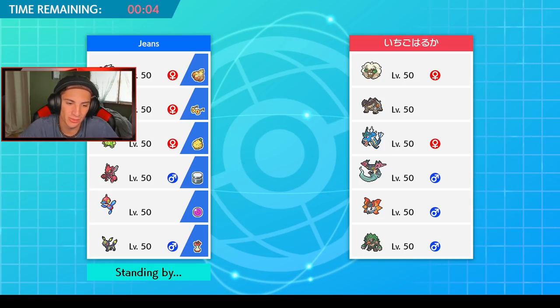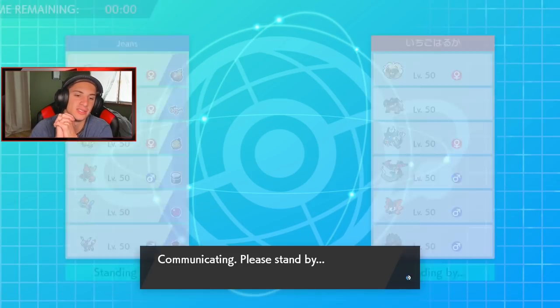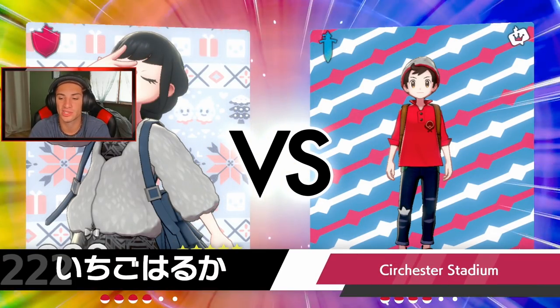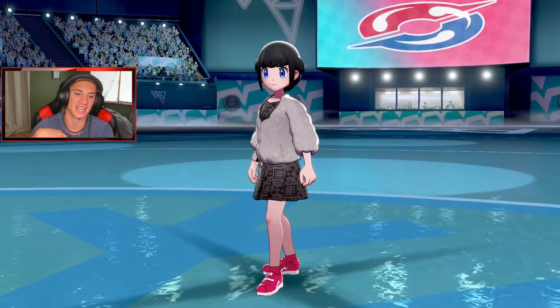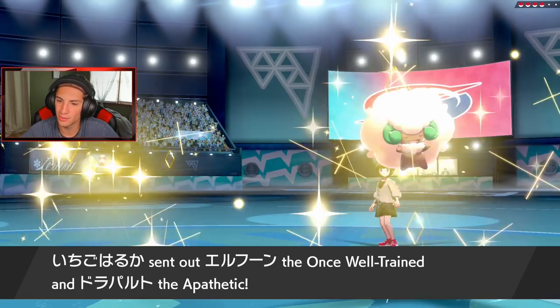He's got to be leading Whimsicott — that is definitely a fact. We could go Dual Wingbeat with Scizor and just slap it — in case it's Focus Sash, you just go one damage and another hit. You can hit through a Focus Sash with Dual Wingbeat since it hits twice, going through Focus Sashes and Disguises too.